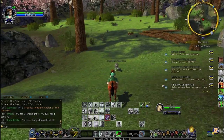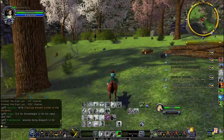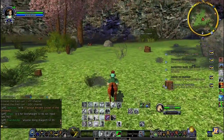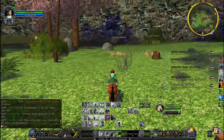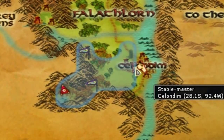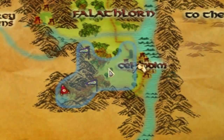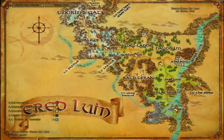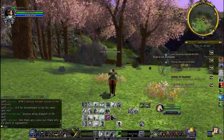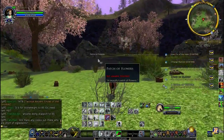The best area for Arid Luwin Patches of Flowers is actually here behind the vaults at Selendom. Let's look at the map - here's Selendom, just go through here. The road here is a little weird, but basically it's right here. And as you can see, patch of flowers here, patch of flowers here, patch of flowers there.